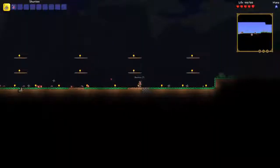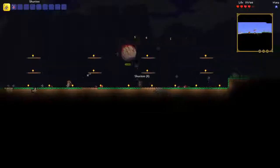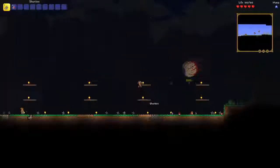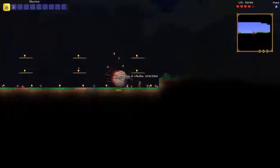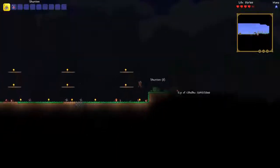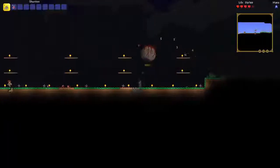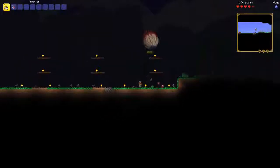We're just gonna keep on spraying these shurikens at him, trying to take him out — keep on juking his shots or trying to at least. All you want to do is try to avoid getting hit as much as possible, and jump up and down so you can mess up his flight pattern and he won't be able to hit you on his charges as much at least.